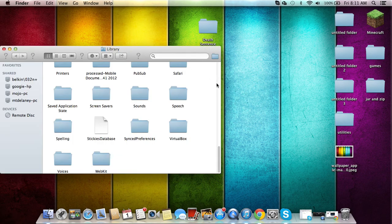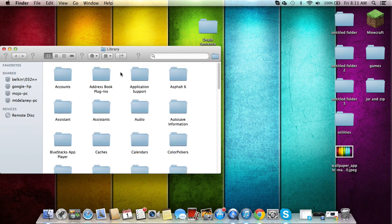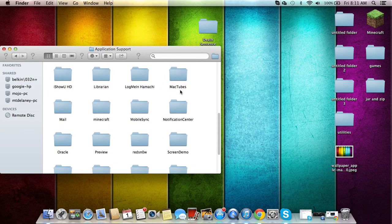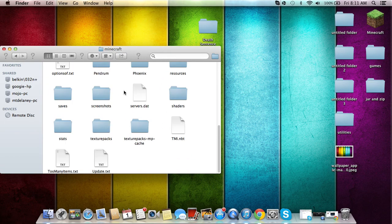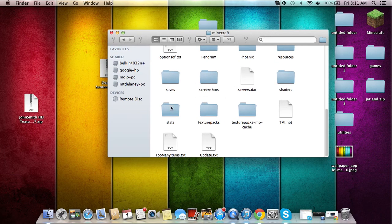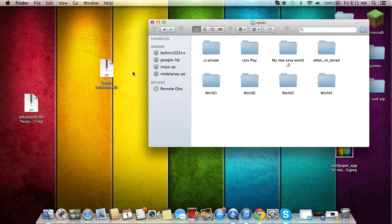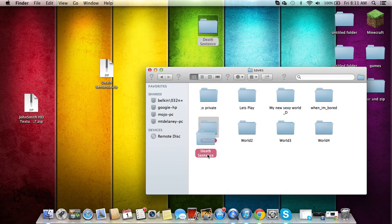Go to folder, type in the Library path. Then Application Support should be somewhere in there. And then there should be a folder called Minecraft. Go into your saves, and then wherever that is, drop them in.